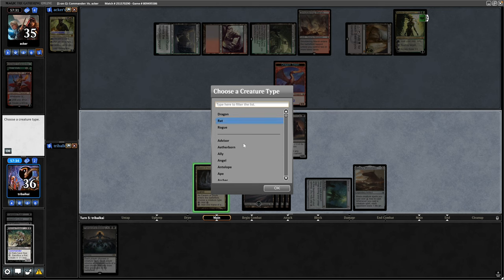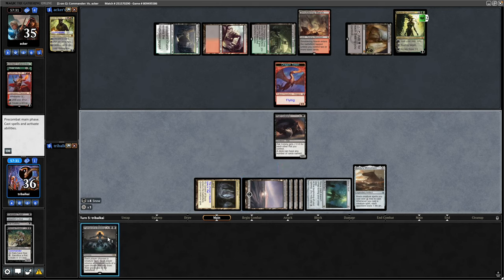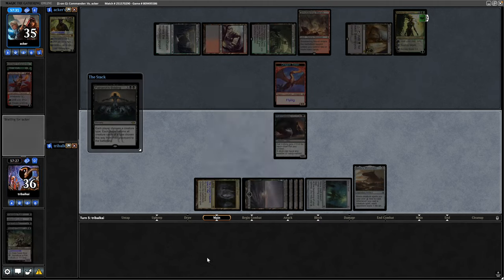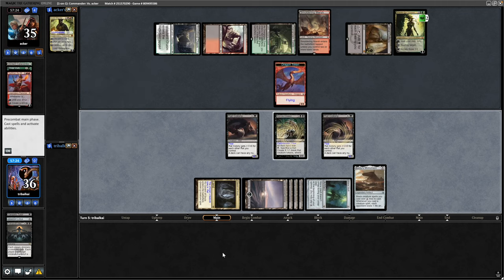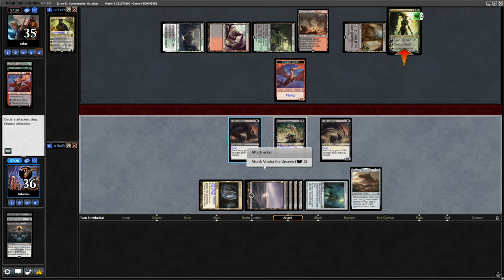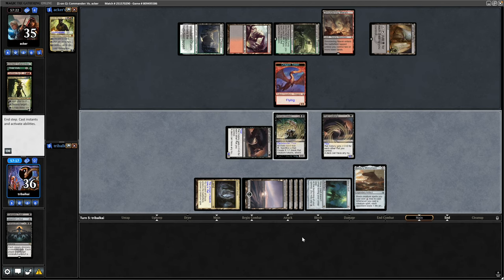Luckily I get into a Cavern of Souls. I did put Marrow-Gnawer in the bin there, and was hoping for a land off the top so we could go Patriarch's Bidding — which we obviously do. A little bit of an early Patriarch's Bidding, but it does allow us to cheat on the commander tax. So in comes the commander again, it gives the Rat Colony fear, and we can get straight through to Vraska thankfully. Turns out this is a Superfriends build of Lord Wingrace, so we see quite a few Planeswalkers.